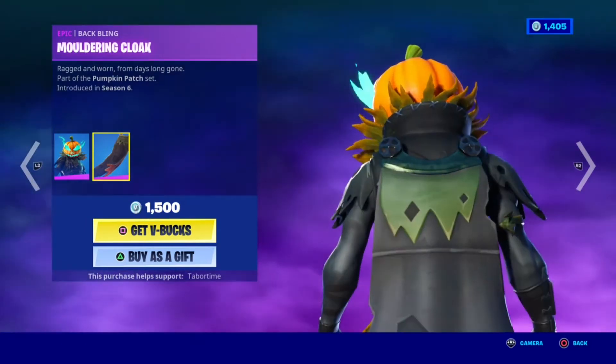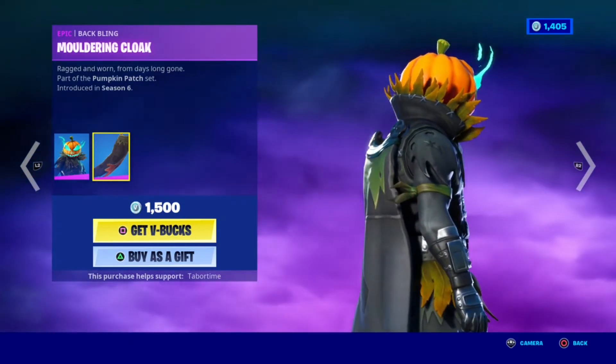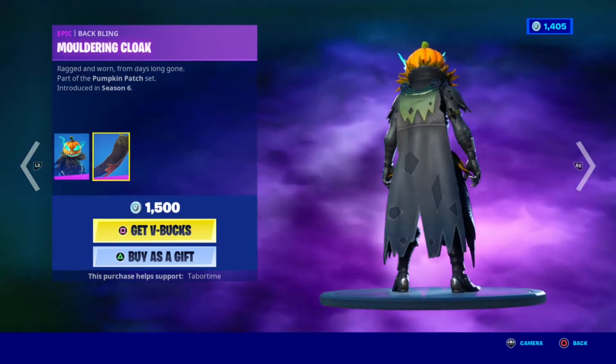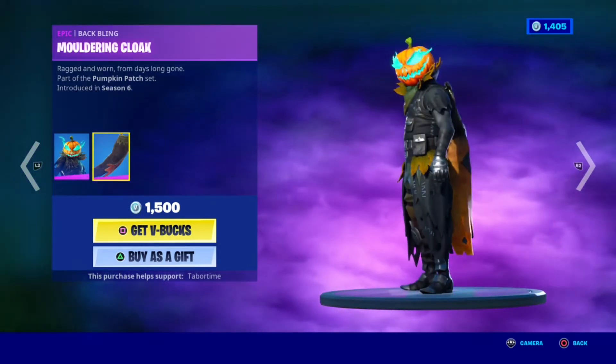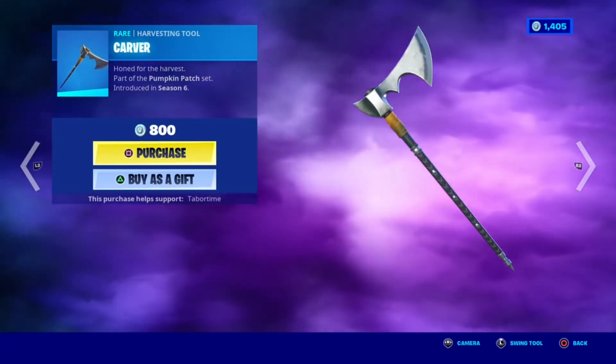This backbling isn't really too creative because in Season Five if you reached level 100 you got Ragnarok, and Ragnarok's backbling is the same exact thing but the green is like a brownish kind of color. So that is really not so creative.